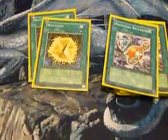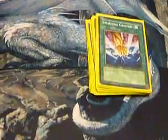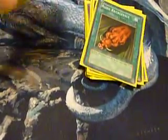Now for spells: 2 Watt Cubes, 3 Recycling Batteries — very useful in the deck — 3 Level Limit Area B's, 2 Smashings, Double Summon — very good because if you have 2 Watt Giraffe, Double Summon and attack for 2400 — Rush Recycling, Dark Hole, and Monster Reborn.